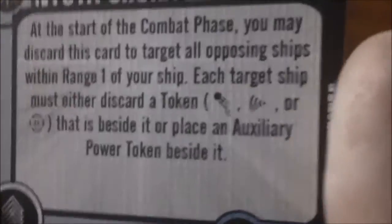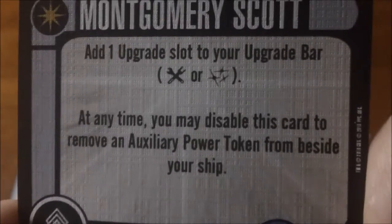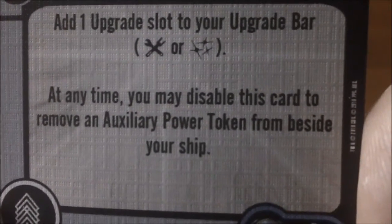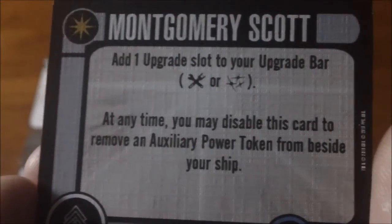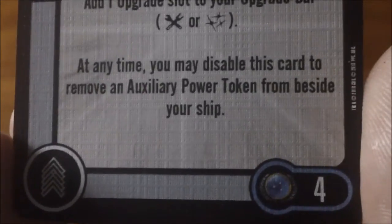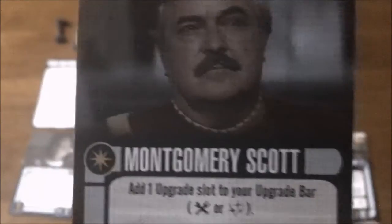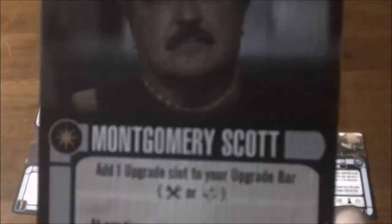Next we have a new version of Scotty for four points. Add one upgrade slot to your upgrade bar, either tech or weapons. At any time, you may disable this card to remove an auxiliary power token from beside your ship. He combos well with Chekov — Chekov gives you an auxiliary power token and Scotty can remove it. The extra slot is nice, but the downside is he doesn't do any kind of repairs, which the other Scottys do, so you might end up going with one of those versions.